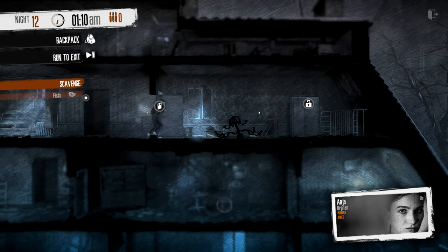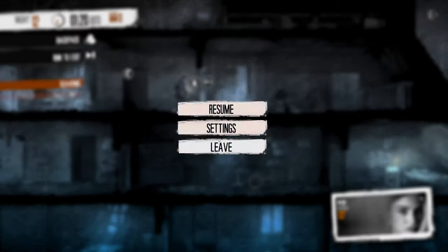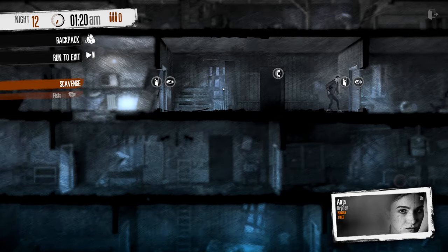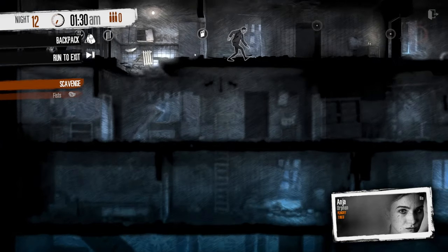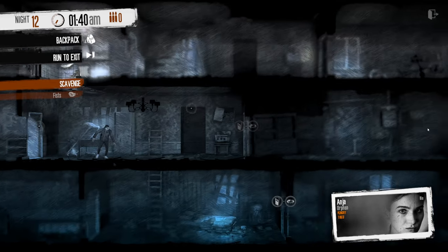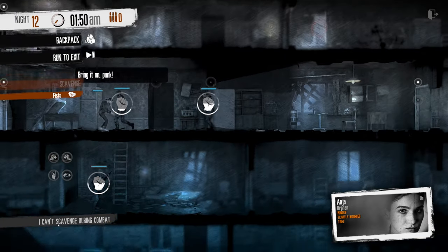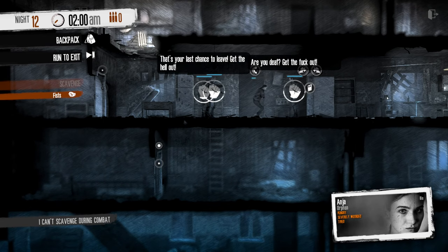That's not working! Damn it! It looks silly, sprinting back and forth. I don't know how else to get their attention. I guess I could sprint around right outside the door and then try to go in here. That's disturbingly close to where they actually are though. It's either that or just leave mostly empty handed. What if I just open the door? Oh no! Ah, fuck! Oh, I'm so dead.